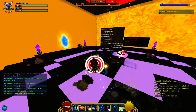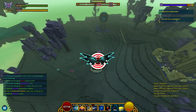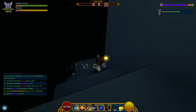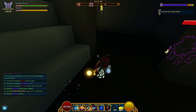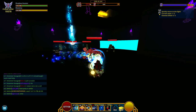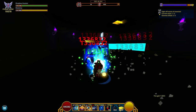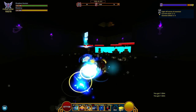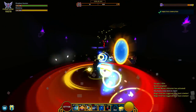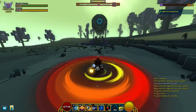They talked about in the live stream that they're actually going to make the fragments a lot easier to get. So if you guys are farming fragments and putting in a lot of hours getting nothing — like one guy put 10 hours in for one fragment and got nothing — just hold off and wait for a hotfix. You don't need the dragons right away. Stock up some dragon coins, do a little research on which dragon you want, and wait like a week or two until the hotfix comes out and they make dragon fragments a lot easier to get.